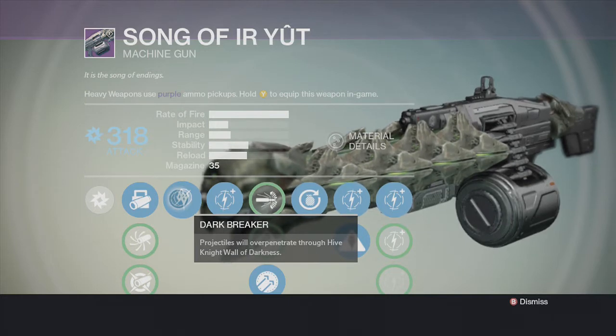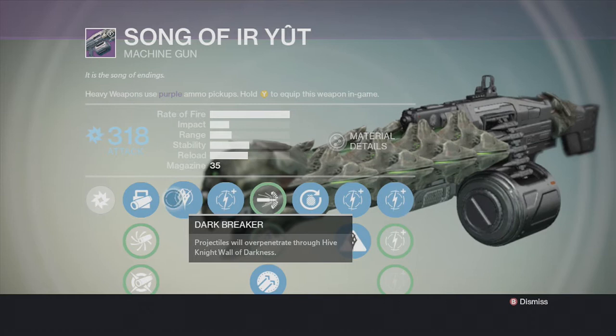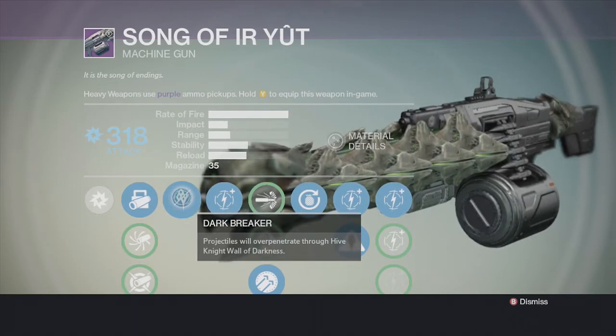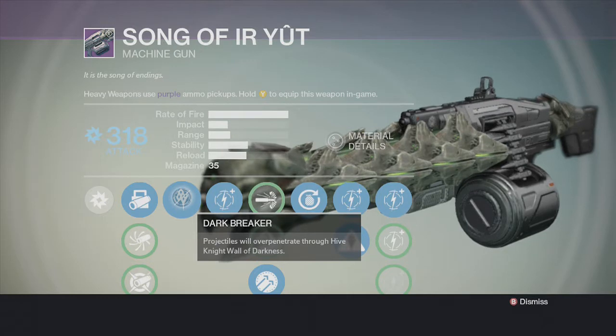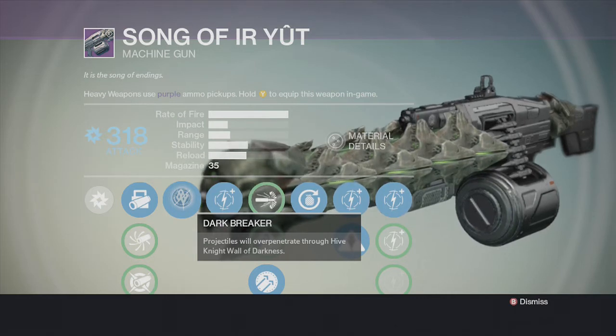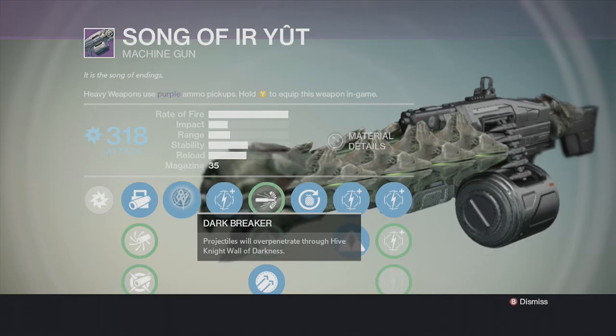Next is Dark Breaker — projectiles will over-penetrate through the Hive Knight's wall of darkness. I really like this perk because you come across a lot of Knights in almost every mission. You can shoot through their shield to drop it so they won't shoot at you, and just shoot right through the wall of darkness. I'll try to show you how that works in a bit. You can shoot at the Knight, shoot at things around it while it goes into its wall of darkness, and take it out.